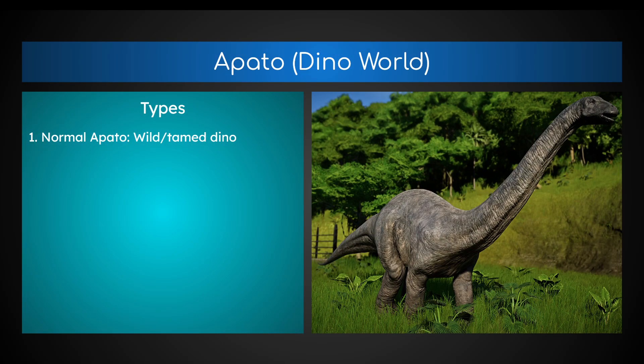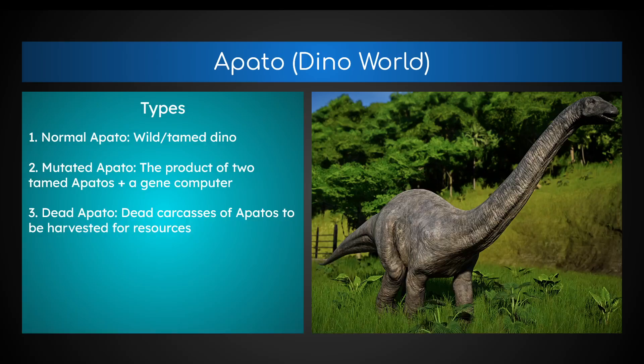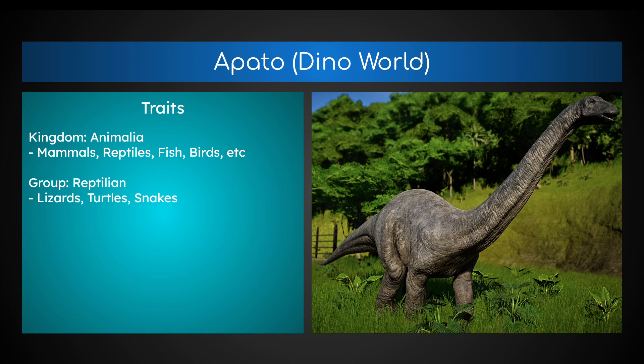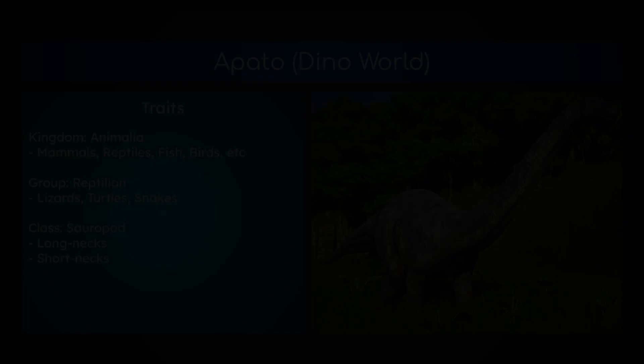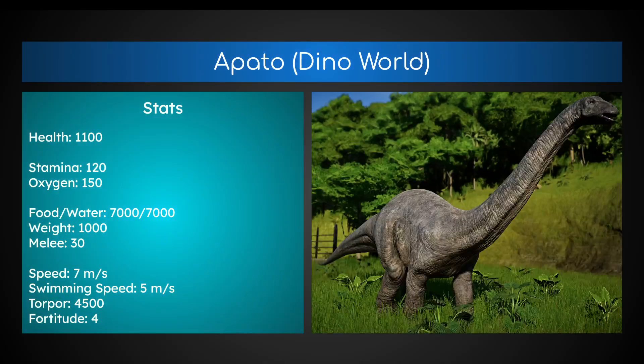Now let's talk about the Apatosaurus in Dino World. There will be a normal Apato — wild and tamed dino. There is a mutated Apato, the product of two tamed Apatos plus a gene computer. And a dead Apato, which is a dead carcass to be harvested for resources. The traits: Kingdom Animalia, Group Reptilia — nothing has changed. Class Sauropod — there are long-necks and short-necks. And the family of Spined Sauropod, which includes the Amargosaurus, which we talked about last video, and the Diplodocus.